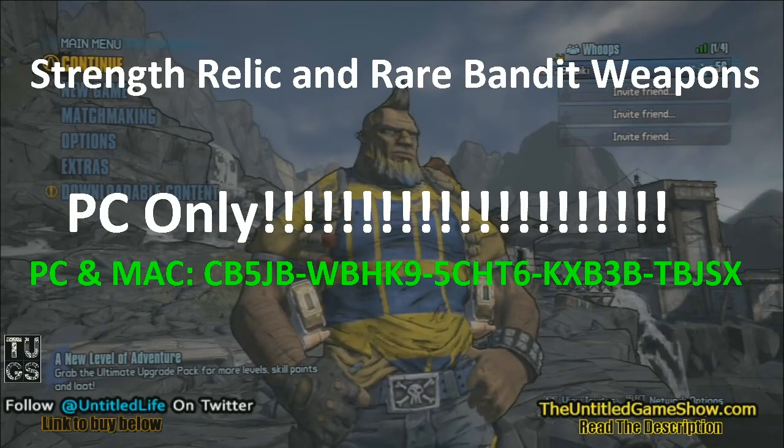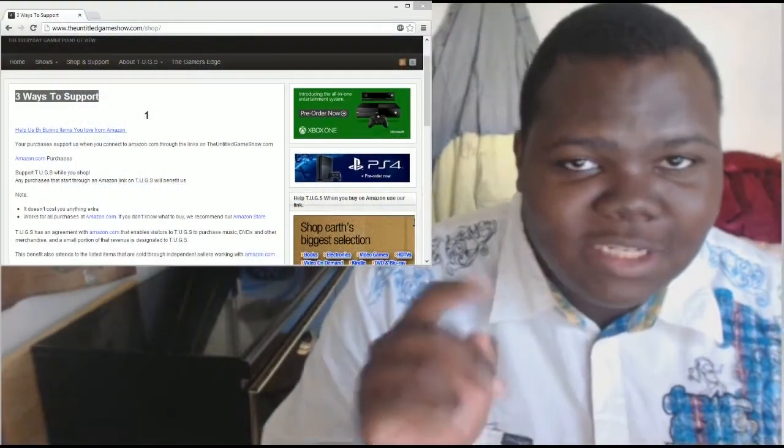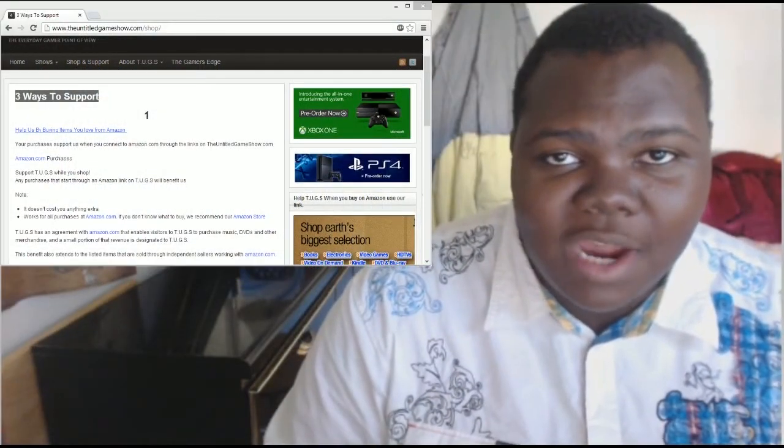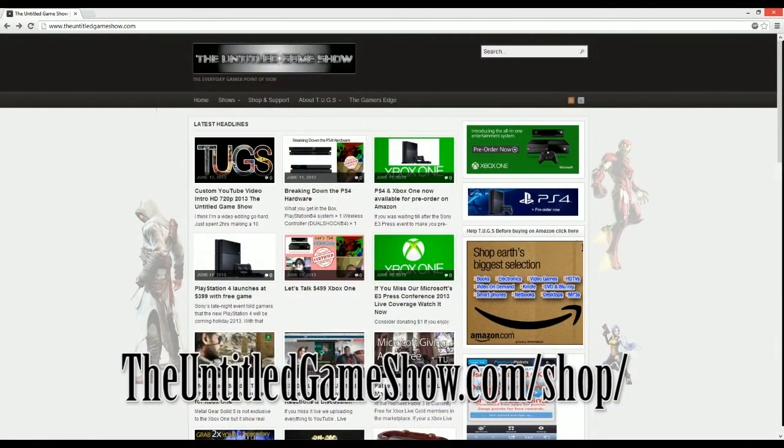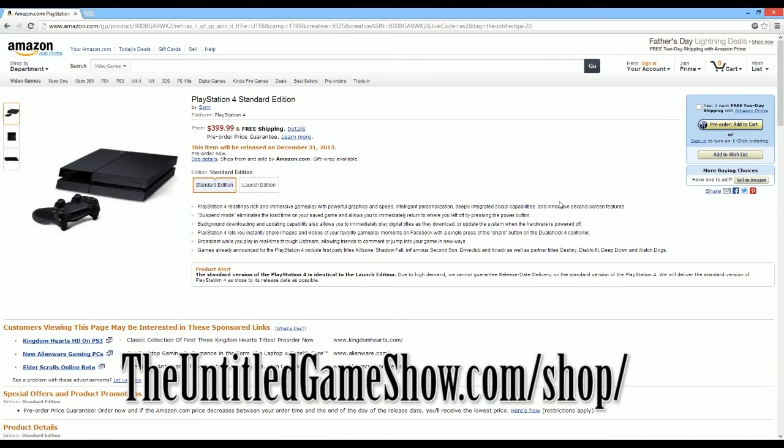Hey what's up everybody, here at untitledgameshow.com to ask for your support with a quick ad — won't take up much of your time. Are you a human being? Do you shop on Amazon? If the answers are yes, you can help make the untitledgameshow grow. Any purchases made through the Amazon link on untitledgameshow.com will help us — like this pre-order of the PlayStation 4. Click the link and it brings you right to the Amazon website, and you check out just like normal.